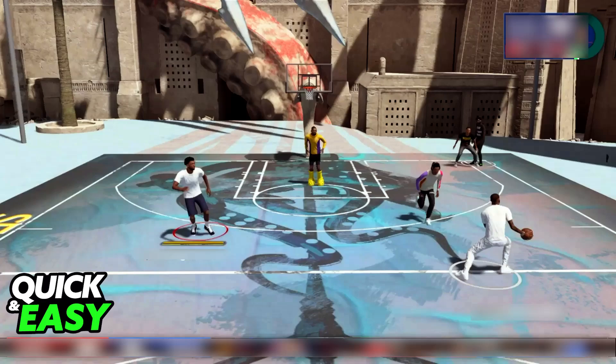Just open the menu by pressing L1 plus R1, assemble a squad, and walk up to any 2v2 court available in the NBA 2K24 park. I hope I was able to help you on how to play 2v2 in NBA 2K24 with friends in the park.